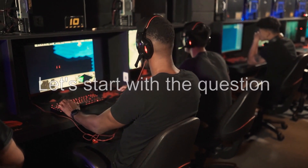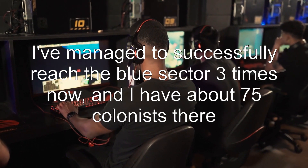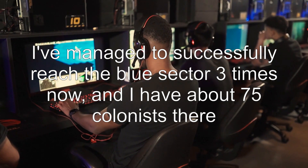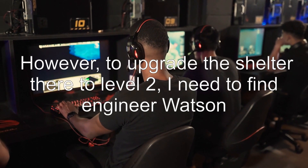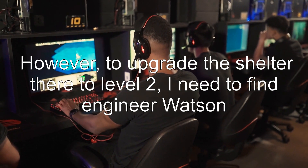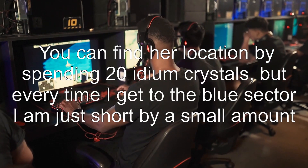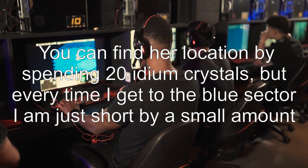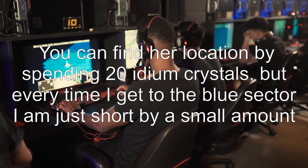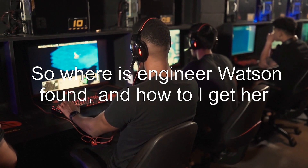Where is Engineer Watson? I've managed to successfully reach the blue sector three times now, and I have about 75 colonists there. However, to upgrade the shelter there to level 2, I need to find Engineer Watson. You can find her location by spending 20 idiom crystals, but every time I get to the blue sector I am just short by a small amount. So where is Engineer Watson found, and how do I get her?